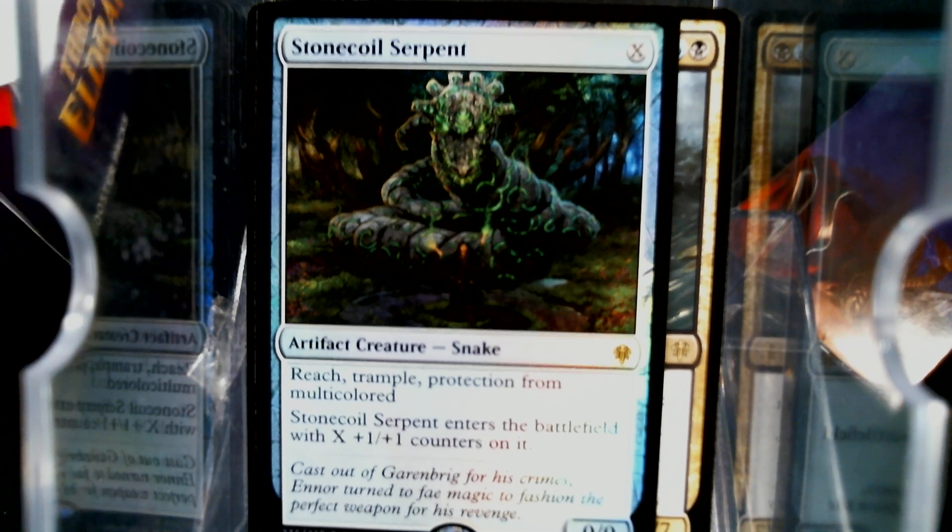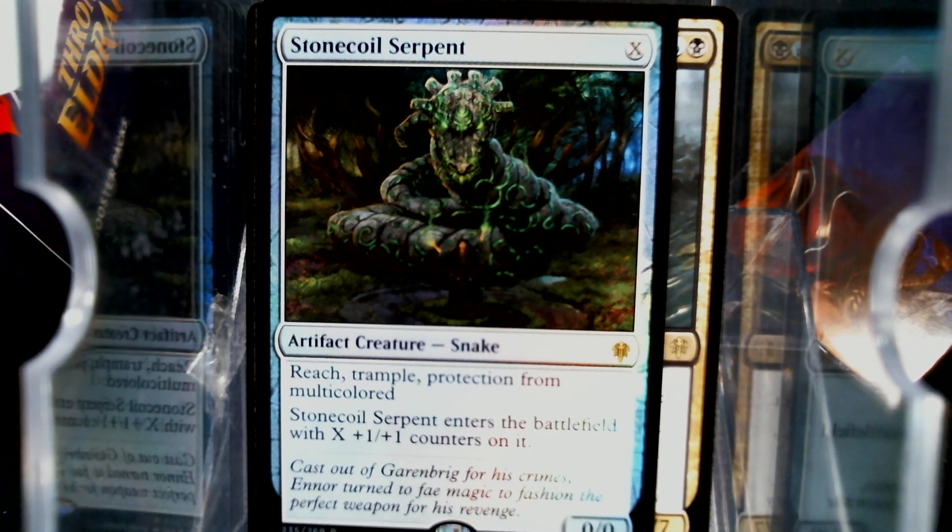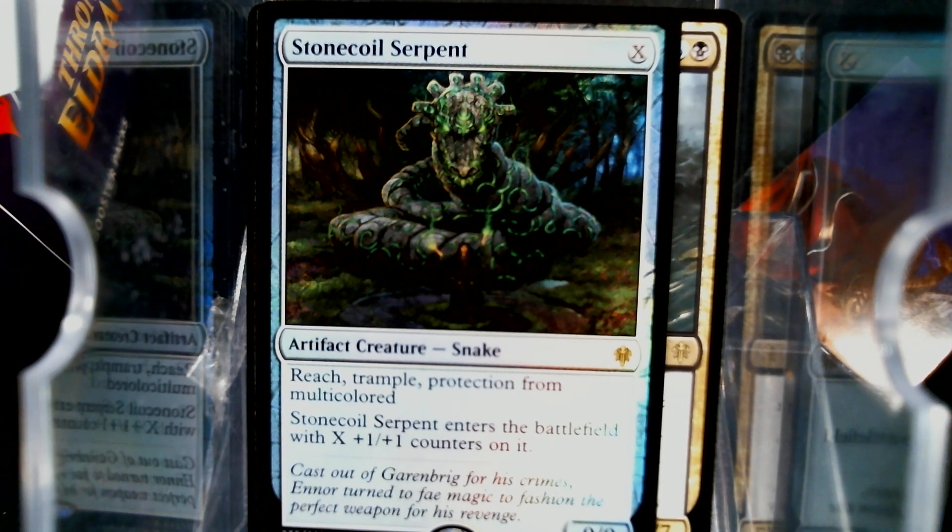And we have a foil Stone Coil Serpent. I do apologize — when I did the Rowan Planeswalker deck, I forgot that there were two packs in there. This card reminded me because one of those packs had a full one of these too, so it's my second full one.